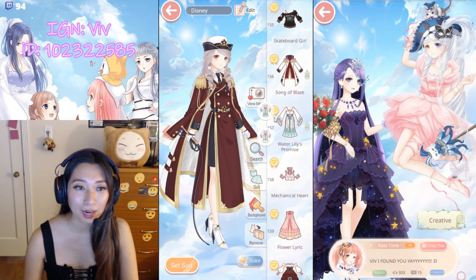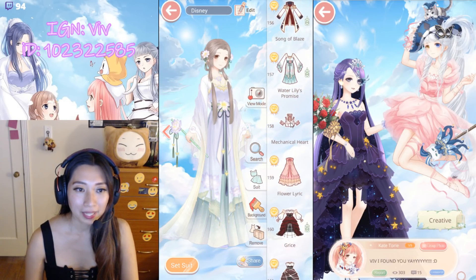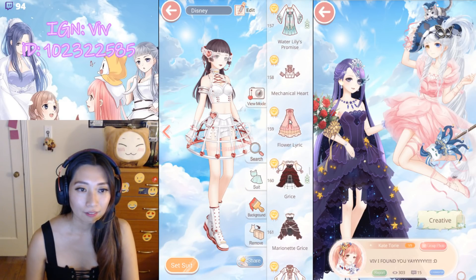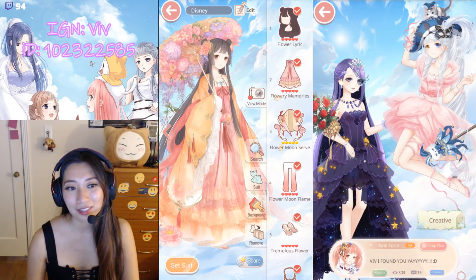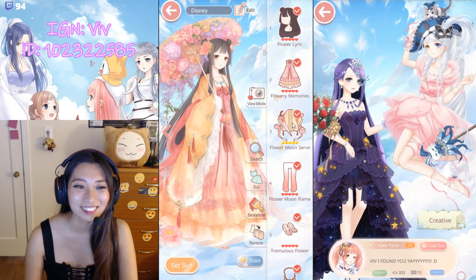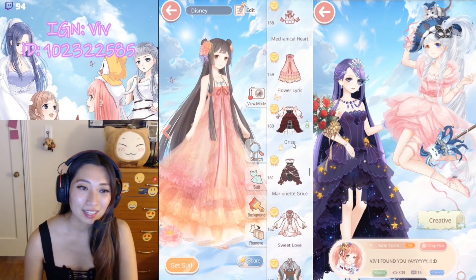Water Lily Promise — Pose 1, Pose 2. Mechanical Heart — chapter suit. Flower Lyric — I'm really sad about this suit because I really like the burlesque standalone item, but it's attached to the coat. It is what it is. Up next, Grice.